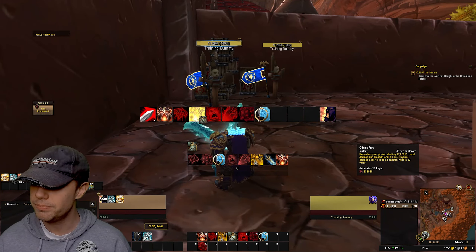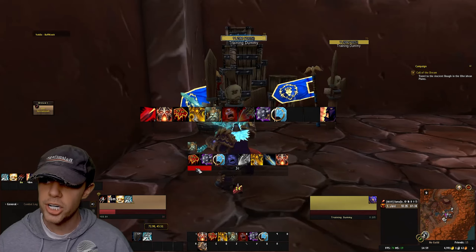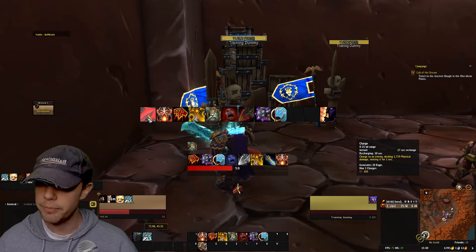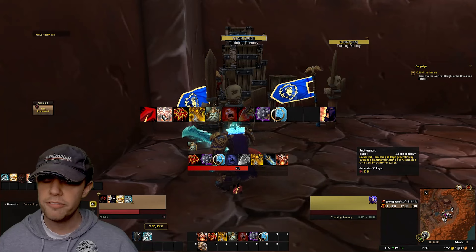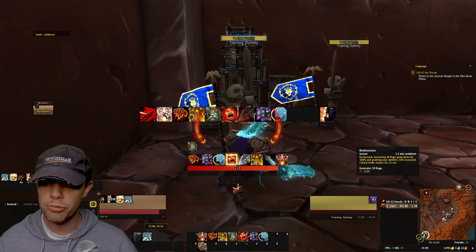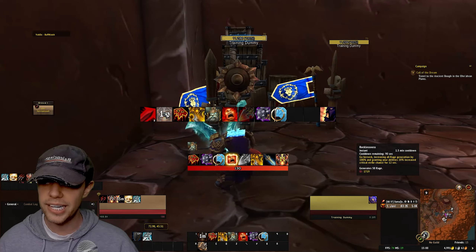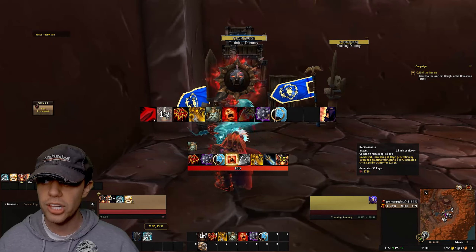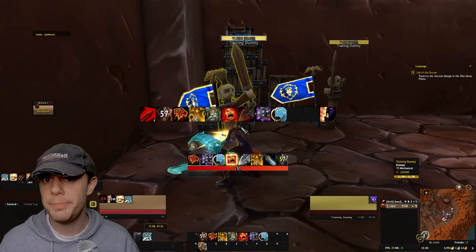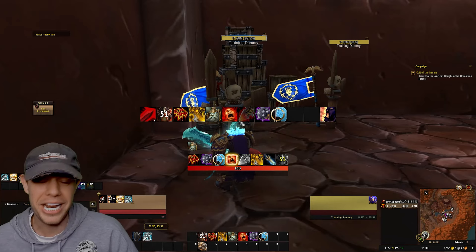First, we can Charge into battle, generating some Rage — you can see this on my WeakAura, which is linked in the description. First up is Recklessness: we go berserk, increasing all Rage generation by 100% and granting a 20% increased Crit Strike chance for 12 seconds, and it's going to generate 50 Rage. We're going to use that on cooldown.